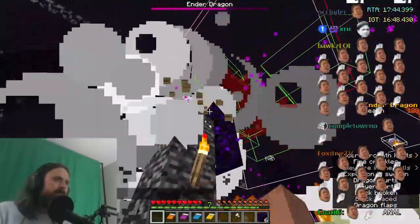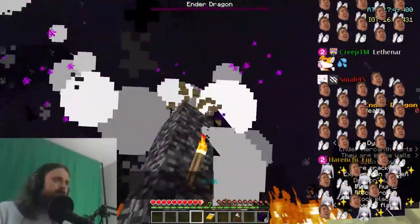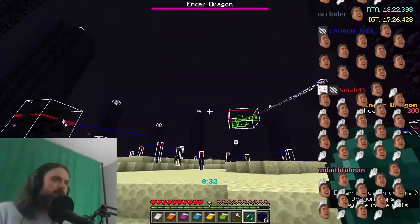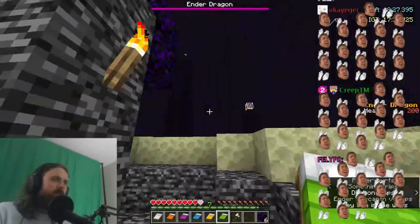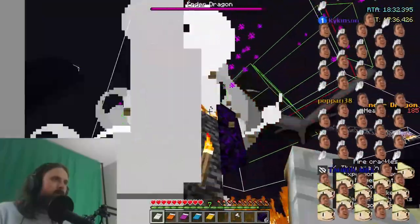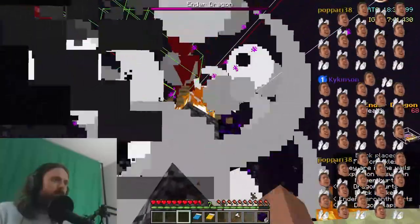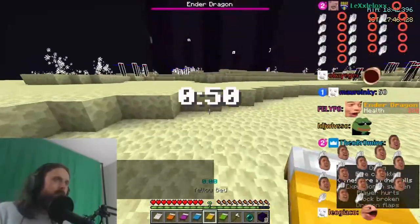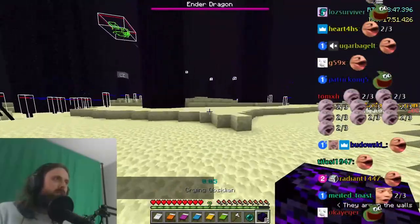36, 40, 49, 44, 43. Alright, 5-bed. Why are there so many fucking endermen? Alright. Was a diagonal perch, which is harder. So we got a 6-bed.